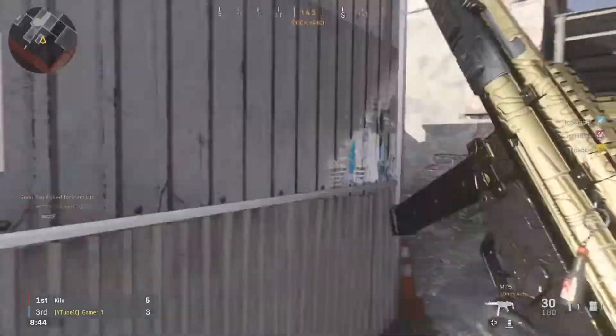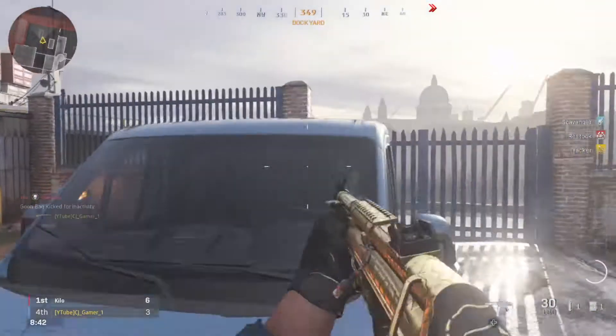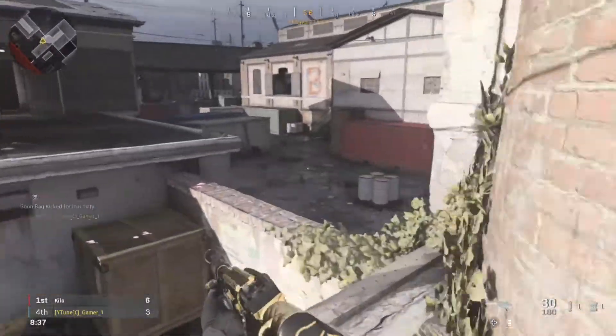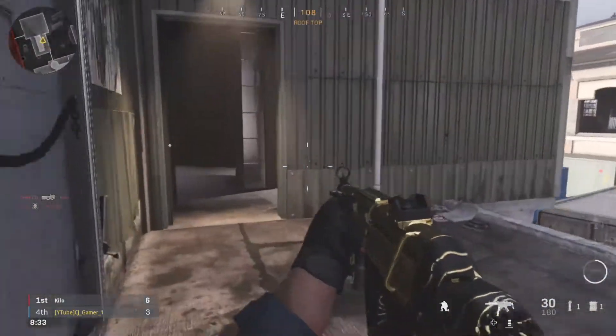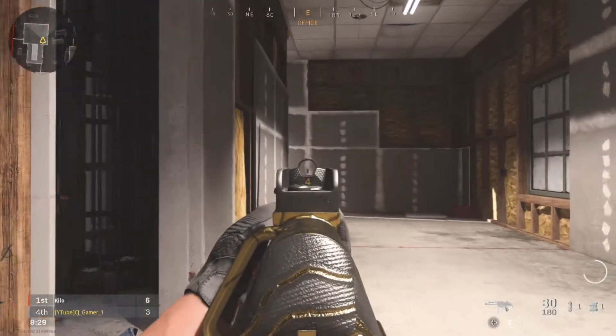The first attachment is a barrel — the Monolithic Integral Suppressor. This is like a muzzle-barrel hybrid. It gives you sound suppression and more bullet velocity, meaning quieter shots and faster drop time. The only con is the lowered ADS speed, but with all the attachments combined it's not noticeable. I choose this over other barrels because I want both faster kills and silent shots.